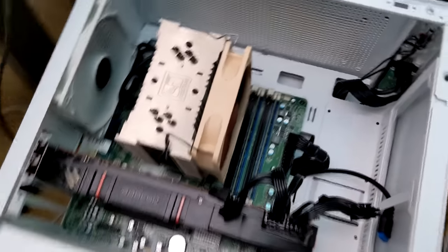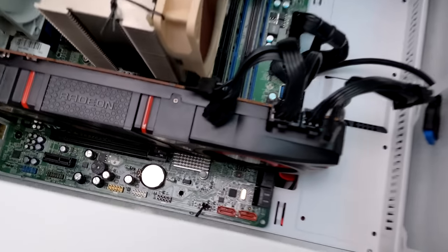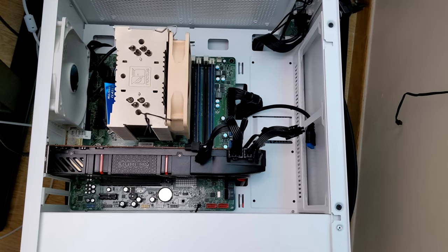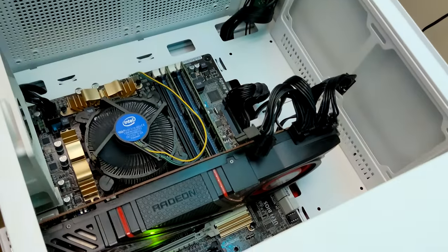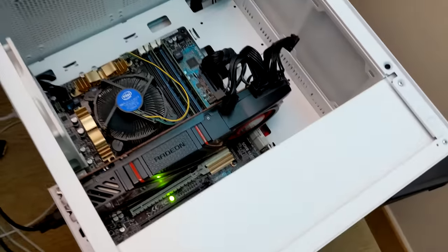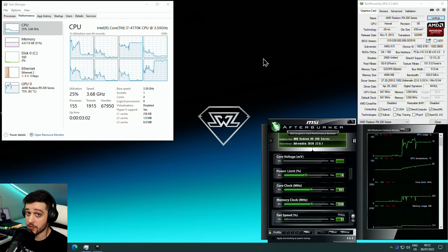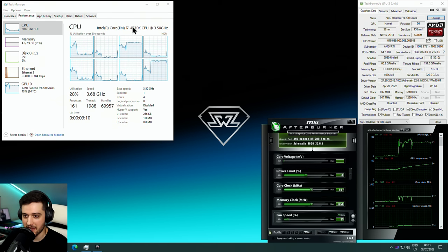This motherboard doesn't work with the Radeon R9 290 installed — I think I'll have to test this card with the i7-4770K because that actually works. At last it is working — we've got it here installed with the i7-4770K, same 8 gigabyte RAM kit. The GPU actually bit me — it is a dangerous job. Here we are on the desktop with the i7-4770K. The only thing that changes is a number anyway, so it should be pretty similar.